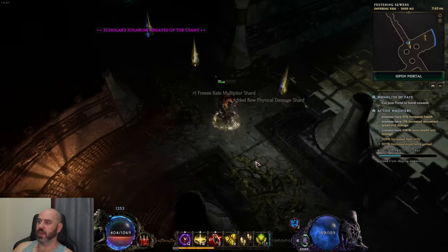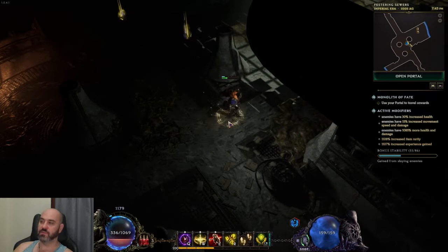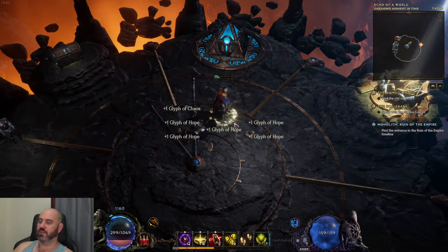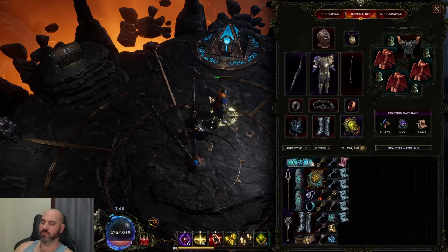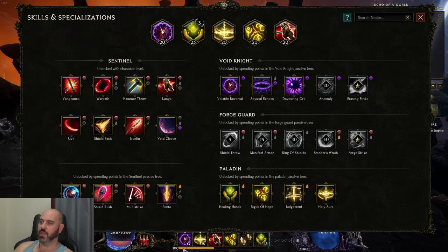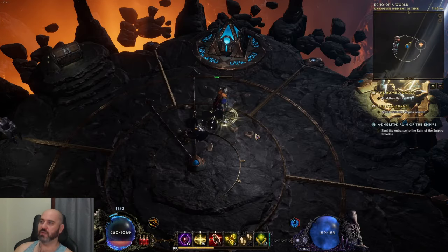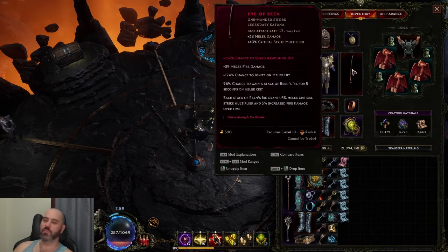As everything sits right now, this build can probably push 2000 corruption without needing any major gear changes. To get to 3000-4000 corruption we would have to add another layer of defense - that's where we'd look at getting percentage dodge affixes, moving a point from attack speed over to dodge rating to scale dodge as an additional defensive layer. We could also lose the Eye of Reen and use a Bulwark of the Abyss as a shield layer of defense. There are a lot of options for layering defenses.